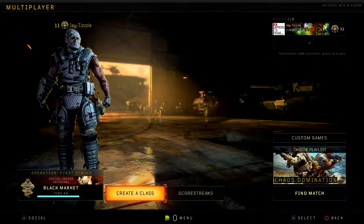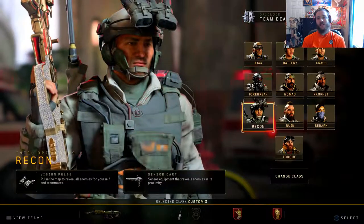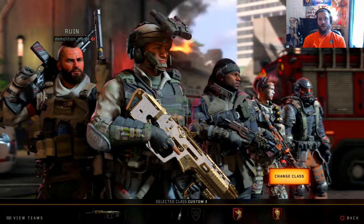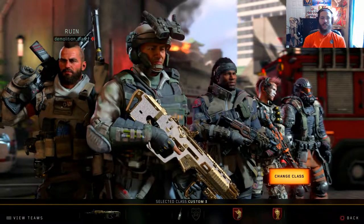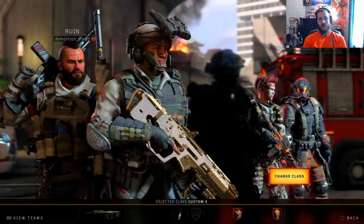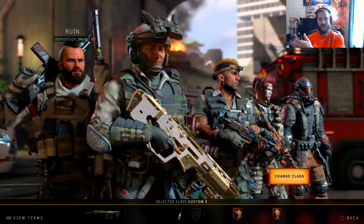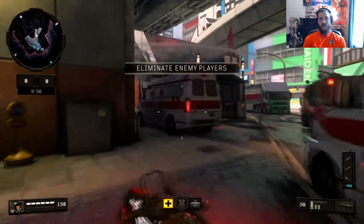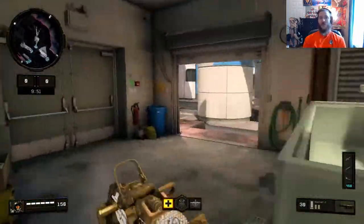We're jumping into a Team Deathmatch — specifically Mercenary Deathmatch, so there are no groups and you can't join with a party. Running Recon with the Rampart 17 class. I'm going to play a little slower since in TDM enemies can spawn behind you, and my gun doesn't shoot straight.